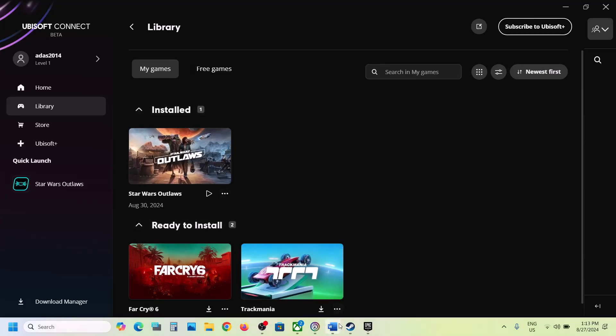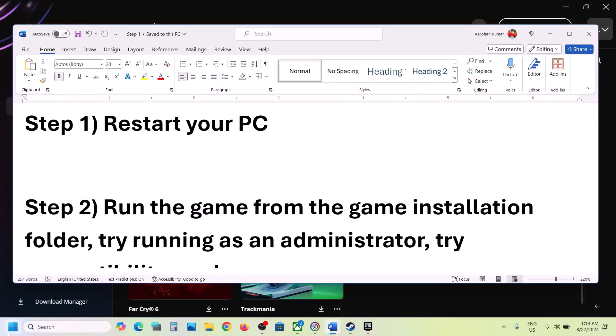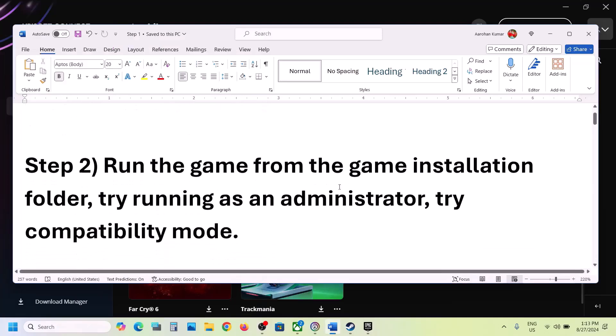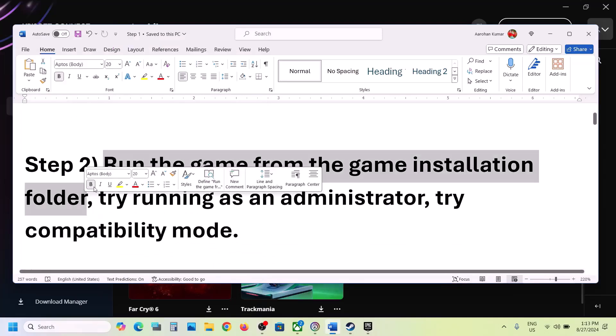The first step is to restart your computer. Simply restart your computer once, and after the system restart you can launch the game and then check. The next step is to run the game from the game installation folder.